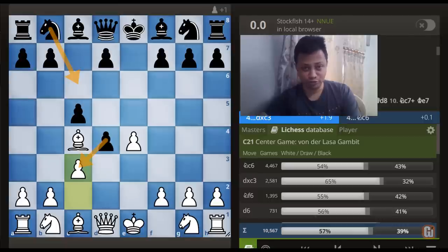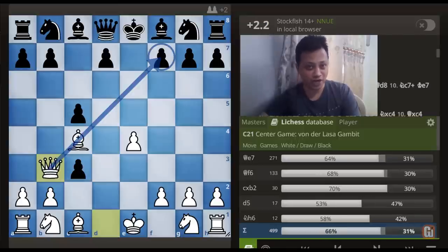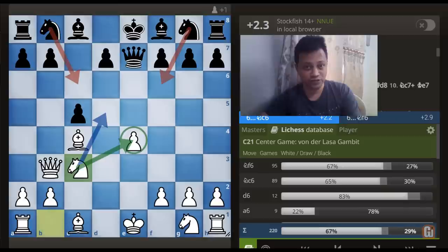First let me show you probably the most high-profile trick in this line — if Black captures this pawn, believe it or not, White is winning on just the 5th move of the game. Yup, you heard it right. Look at the reply: Queen to b3 attacking on f7, Queen to e7 defending as well as attacking on e4, but after Knight to c3, no matter however Black wriggles, he is going to lose this game.